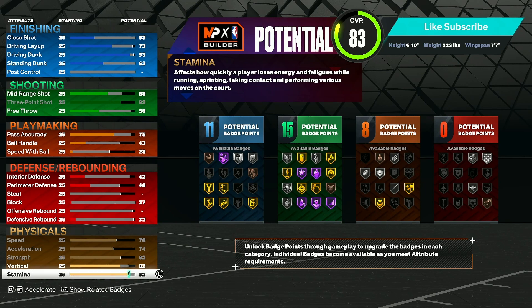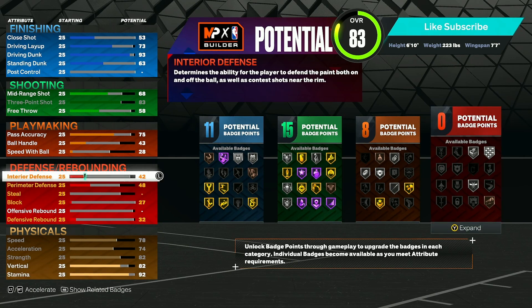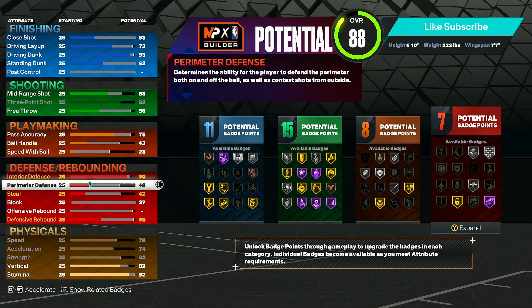For our defense, the first thing we're going to do is upgrade our interior defense to a 90. You'll be getting all the stops — you'll be able to stop post scorers, you'll be able to stop rim runners, all of that. 90 is plenty, you don't have to max it out.